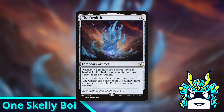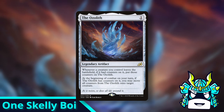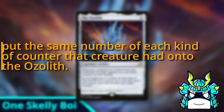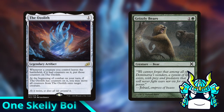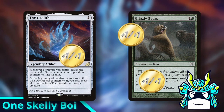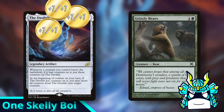Believe it or not, that sentence is not how the Ozolith works. What it should say is whenever a creature you control leaves the battlefield, if it had counters on it, put the same number of each kind of counter that creature had onto the Ozolith. You're probably wondering why this makes any difference. I mean if my creature had 3 +1/+1 counters on it and then it dies, then what's the difference between moving those counters onto the Ozolith, or taking the counters off of the creature, and then putting 3 new counters on the Ozolith?